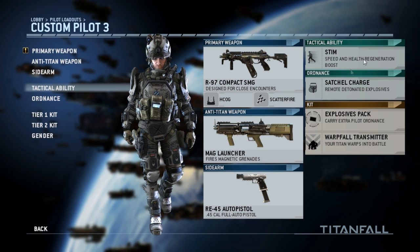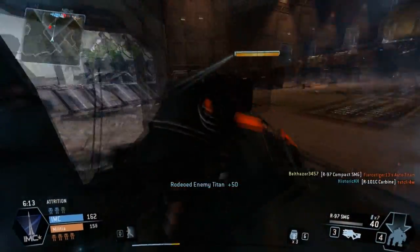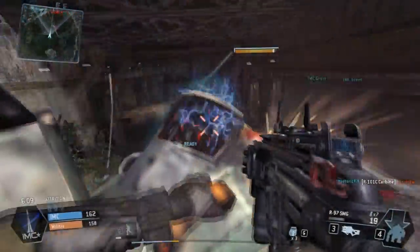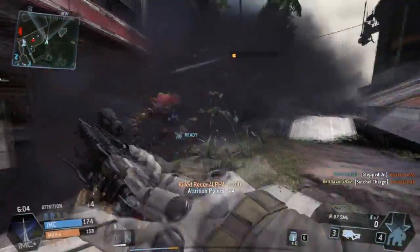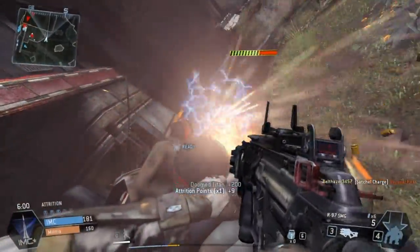This is especially useful on more open maps that have less terrain to wall run or jump off of. The speed boost from stim can be used to help you catch up to titans that are fleeing from your wrath, and can help launch you through the air onto your prey. It may or may not be your style, but at least give it a try for the manly feeling of chasing down titans as they flee.